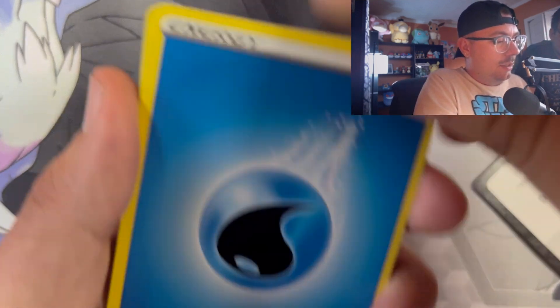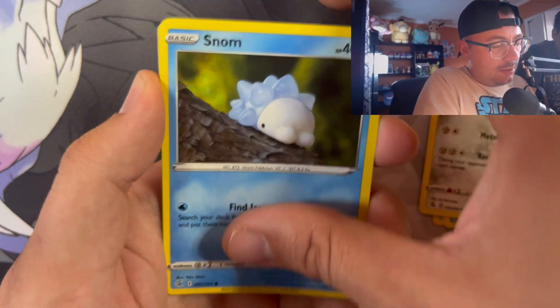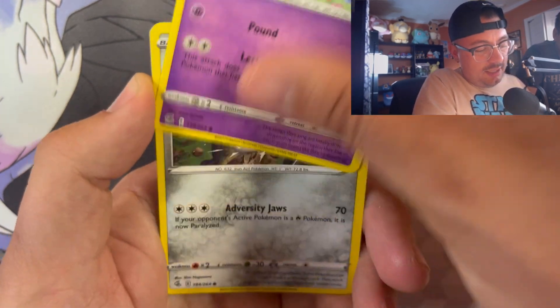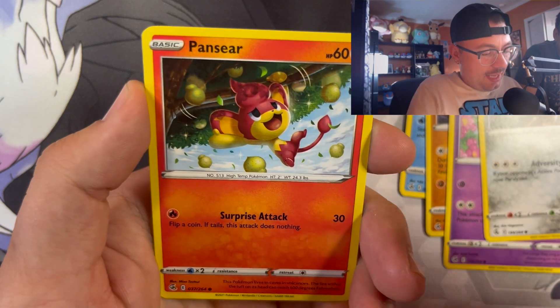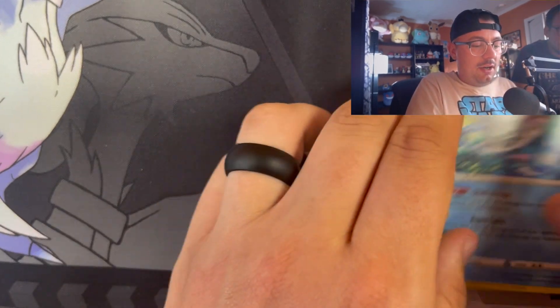I wouldn't mind the Gengar VMAX - I know it's worth a lot - but honestly I'd almost rather pull the trainer card personally if it was my choice. Code card was backwards. Final pack - cards are a little dinged up on this one. Here we go - energy, Battle VIP Pass, Cramorant, Claw, Barraskewda, Snom, Onix, Jigglypuff, Durant, Pansear, Pansage... and a Clawitzer non-holo. That was a big bust.